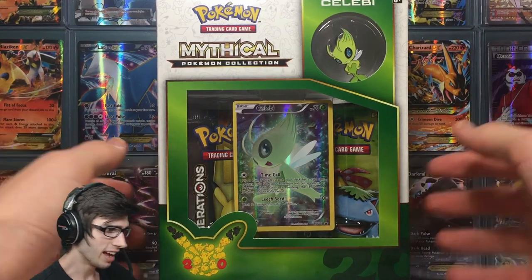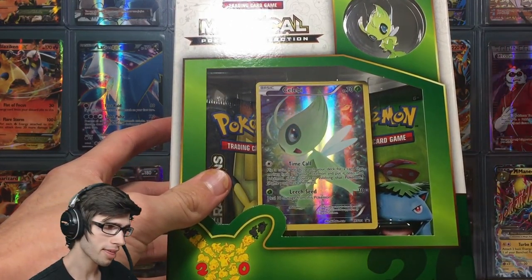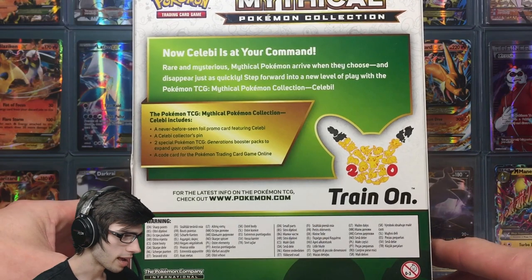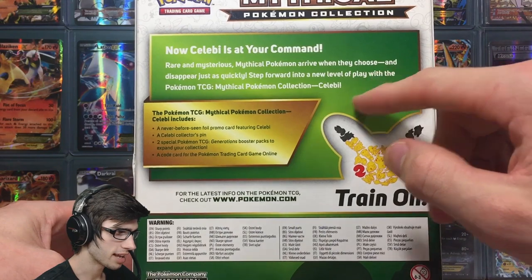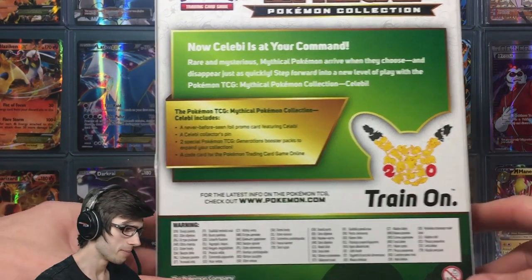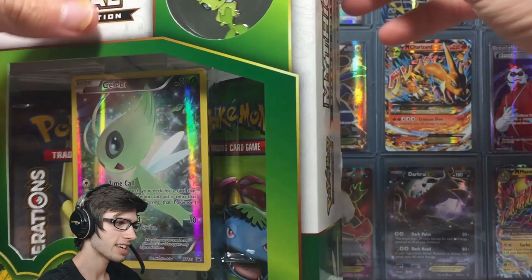In these Mythical Collection boxes you get two packs, the featured promo of the mythical Pokemon for the month, and a pin as well. It comes in a nice little green box, and on the back it says 'Celebi is at your command — rare and mysterious mythical Pokemon arrive when they choose and disappear just as quickly. Step forward into a new level of play with the Pokemon TCG Mythical Pokemon Collection: Celebi.'